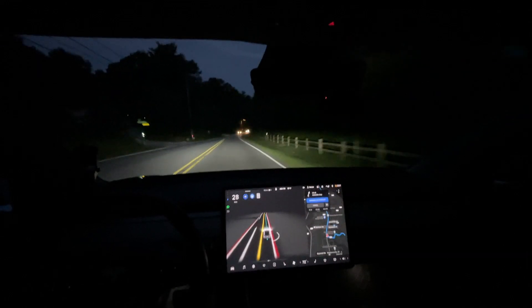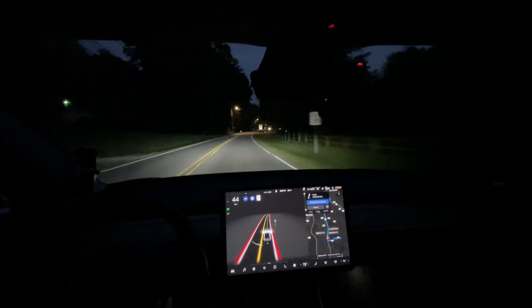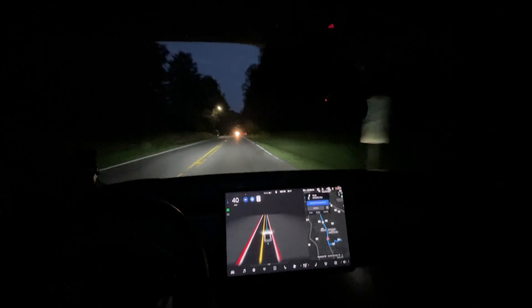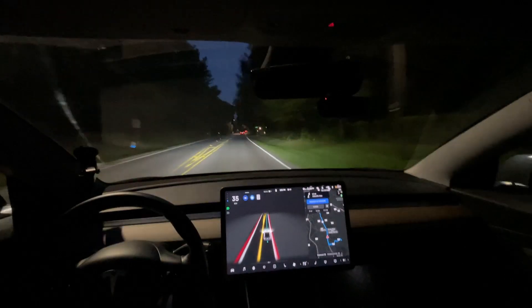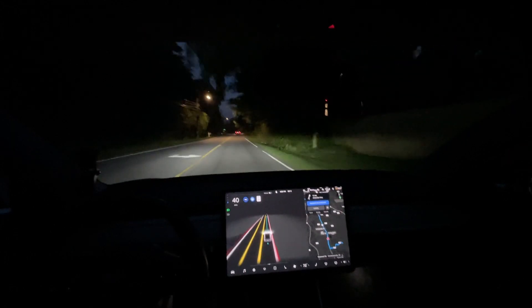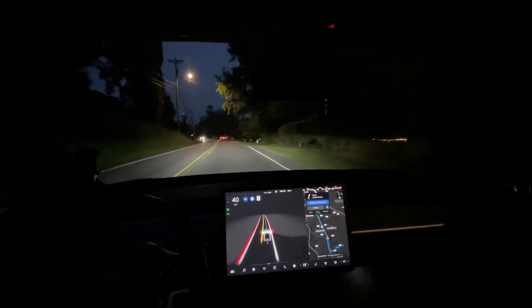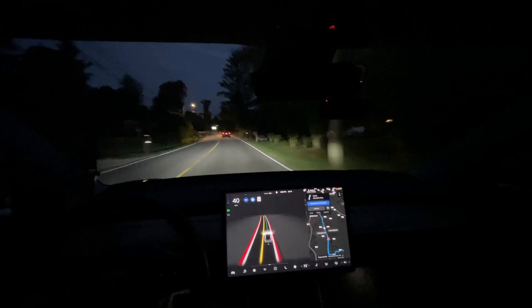Cross traffic detection is significantly better on 9.1 — it's even better than 9.0, which is definitely an improvement and a much-needed one. That was definitely a cause for many disengagements. However, you can see how that car passed in front and the system braked when it didn't need to at all. That's a negative of 9.1 — 9.0 actually handled that pretty well, not braking for a car at that distance.